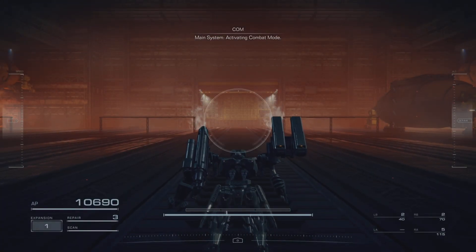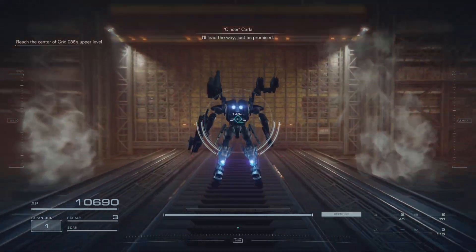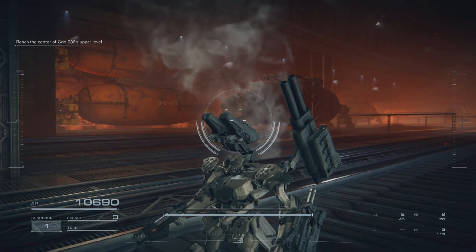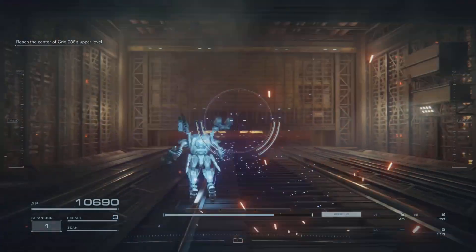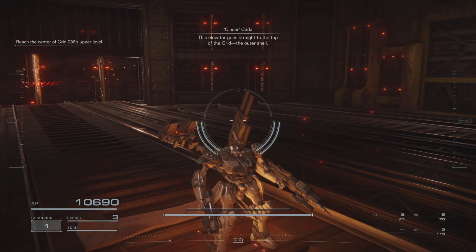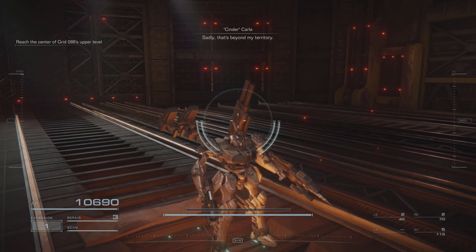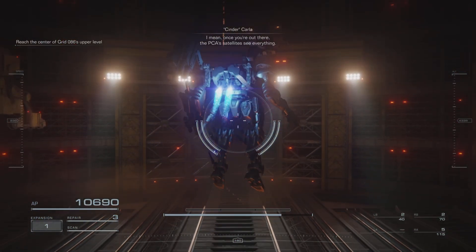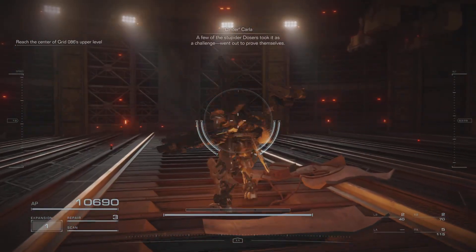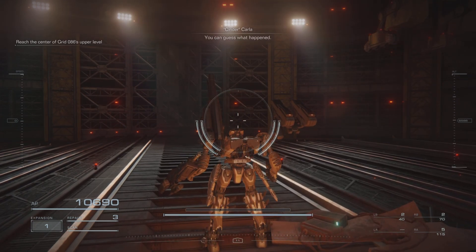Oh, very cute. I'll lead the way, just as promised. But after this, you owe me one. This elevator goes straight to the top of the grid — the outer shell. Sadly, that's beyond my territory. I mean, once you're out there, the PCA satellites see everything. A few of the stupider dozers took it as a challenge, went out to prove themselves.